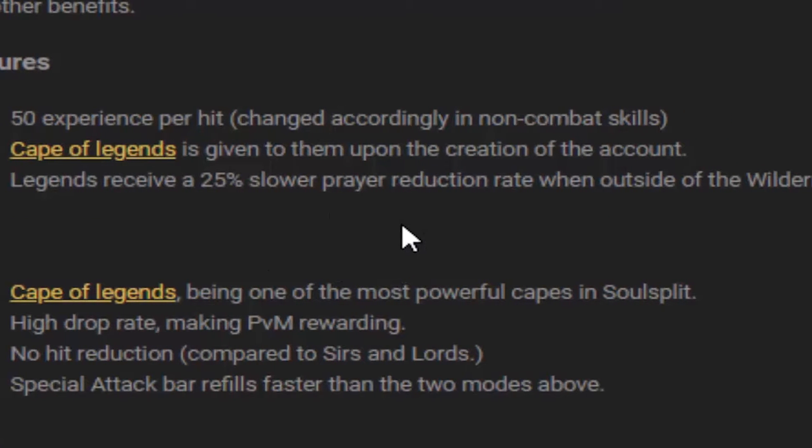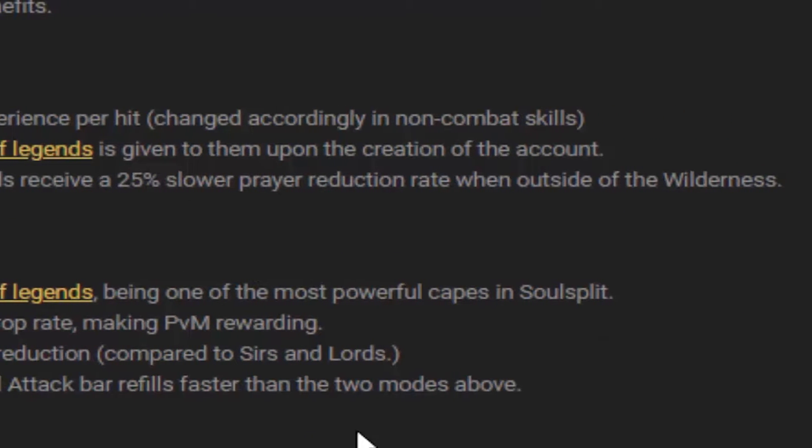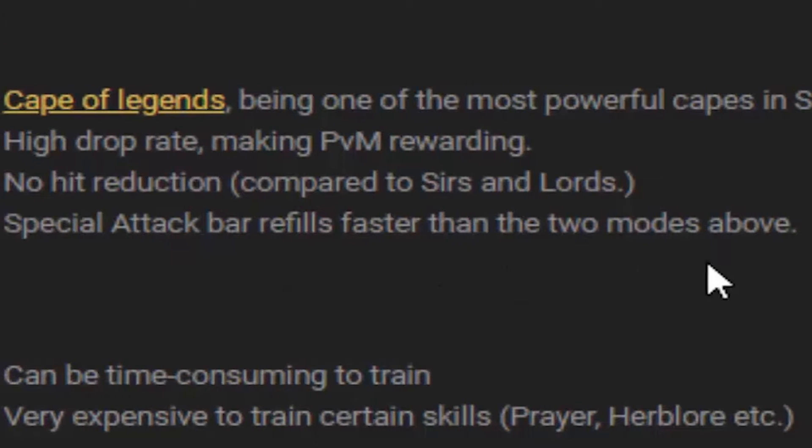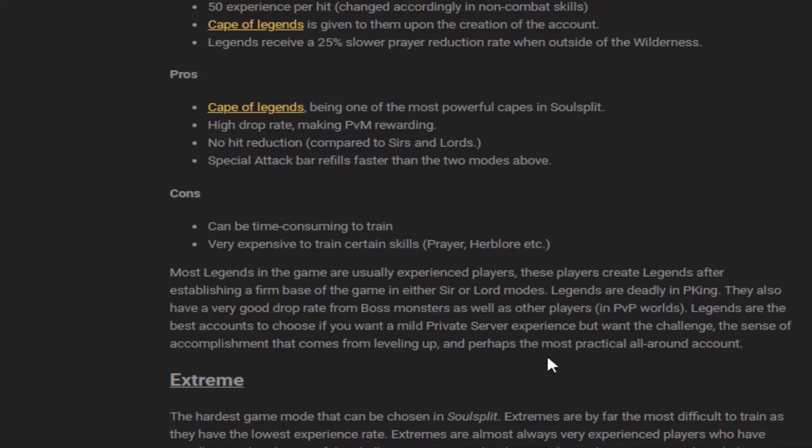For Legends game mode, this is the second hardest. You're actually given a Cape of Legends, which is one of the best capes in game. They also get a 25% slower prayer reduction when outside of the wilderness, a pretty high drop rate, no hit reduction, and their special attack bar refills a lot quicker. At the same time, it takes a lot of time to train and can be very expensive.